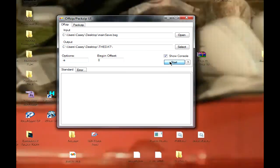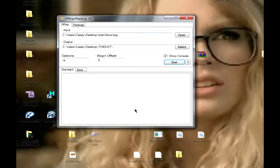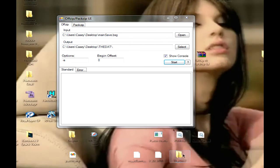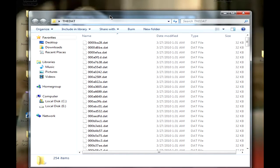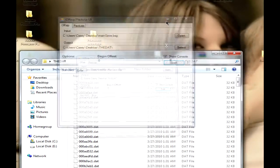I'm just gonna hit Start. As you can see, it decompressed everything. These are all your files. The next thing you're gonna have to do is look for the .dat file with five zeros.